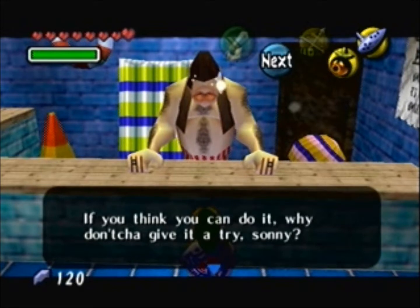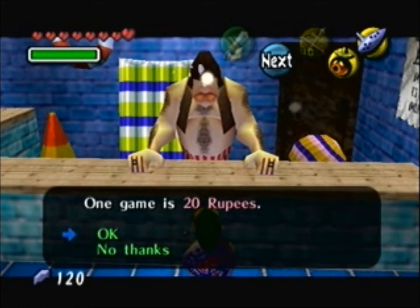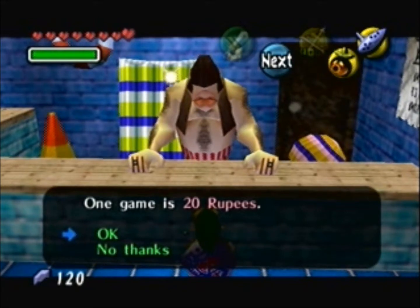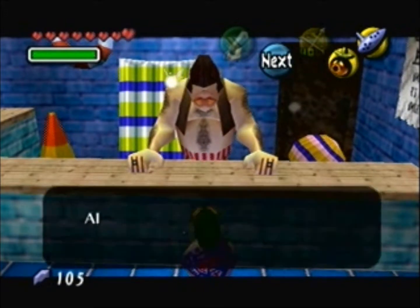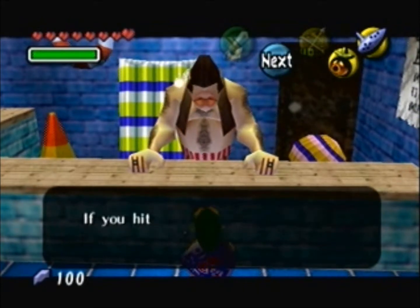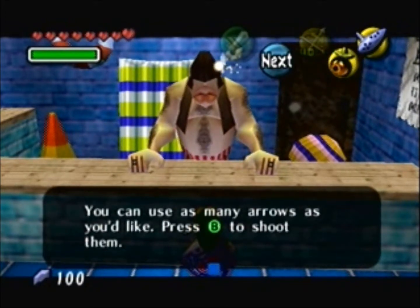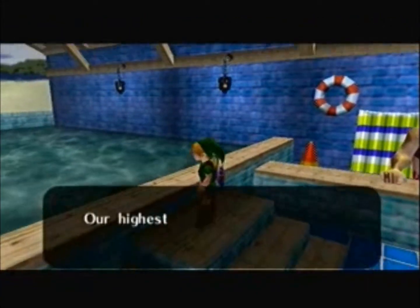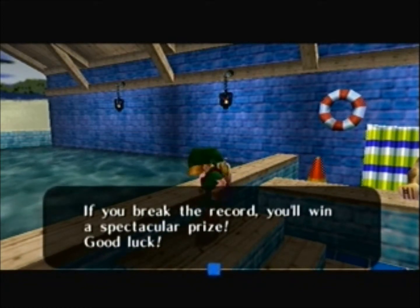The NPC prompts us: 'If you think you can do it, why don't you give it a try, sonny?' Before we start, this — just like the swamp shooting gallery — has two different prizes: the largest quiver that holds 50 arrows, and a piece of heart. The rules are simple: hit as many red ones as you can within the time limit. If you hit a blue one, you lose time, so watch out. You can use as many arrows as you like. Press B to shoot them. Our highest score is 39 — if you break the record, you win a spectacular prize. Good luck!